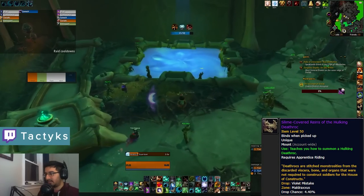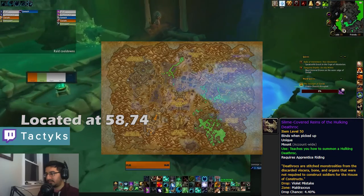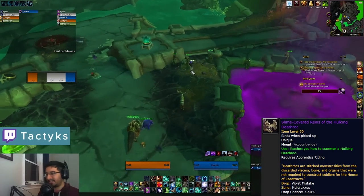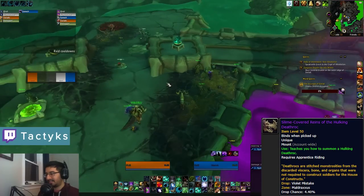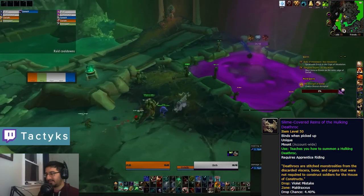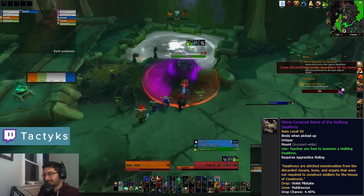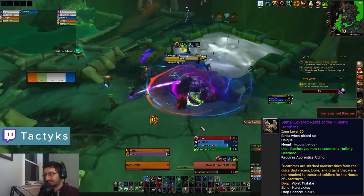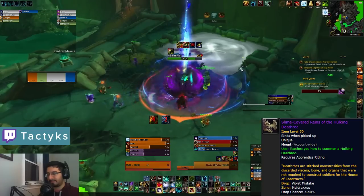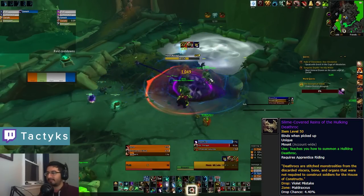Last up in Maldraxxus we have the Hulking Death Rock, which drops from the Violet Mistake rare add summoned from the Goo mixing event near Plague Watch. To summon this specific rare you'll need your mephitic goo to match your viscous oil — that's the red one — and both need to be higher than the miscible ooze, the yellow one. Goo can be added by anyone nearby so let them know the requirements so your ratio doesn't get messed up. I recommend starting with the blue goo, as those adds tend to spawn further from the drop-off point. If it gets messed up you can keep spawning adds until you get the right one, so don't fret.